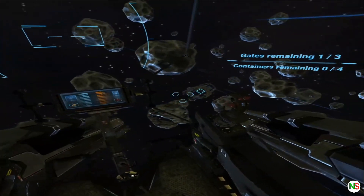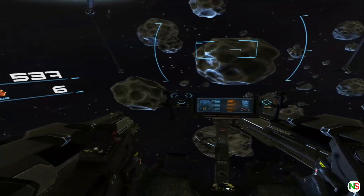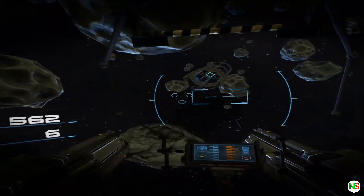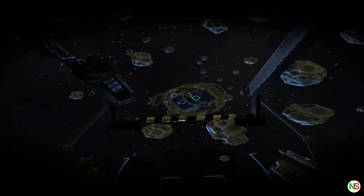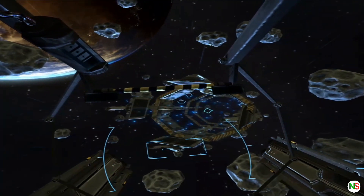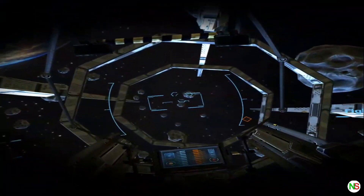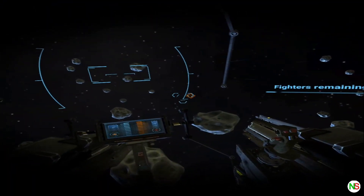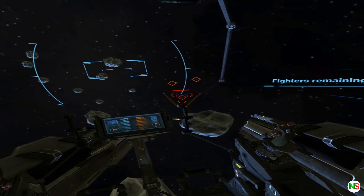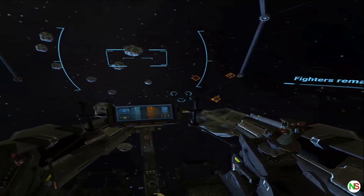Head to the last warp gate. Three captured resistance fighters are waiting for you to practice your skills on. Fire your ship's missiles — roll your gaze on a target. The reticle will turn red when a lock has been acquired. Then press the left trigger. If you lose sight of the target, your lock will be lost.